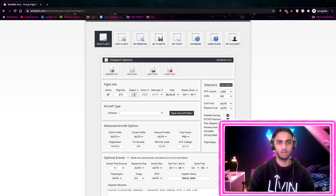So I'm going to enter QF 213. Our departure airport will be Gold Coast - that's YBCG - and Brisbane is YBBN. It'll auto-fill the alternate airport in for you, so you don't need to worry about that.